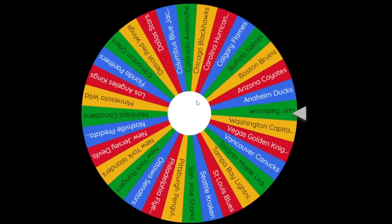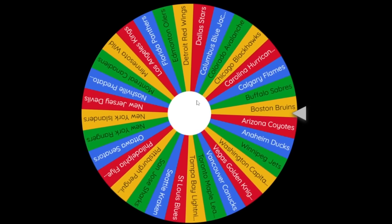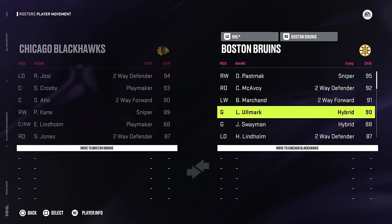We have five spins left on the wheel and we are going to land on the Boston Bruins - a very good one to get. We're going to be able to choose an 86 to 90 overall player on Boston. There's only one real choice here, and that is Linus Ullmark, 90 overall goaltender. We also don't have a goalie yet, so this fills our gap.